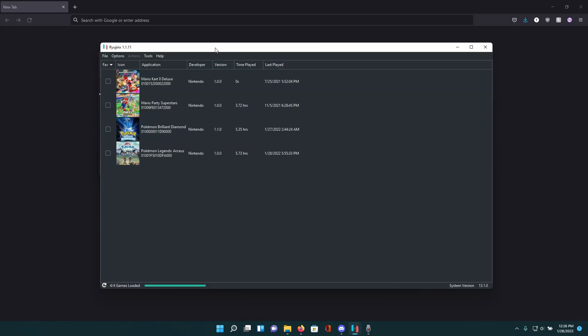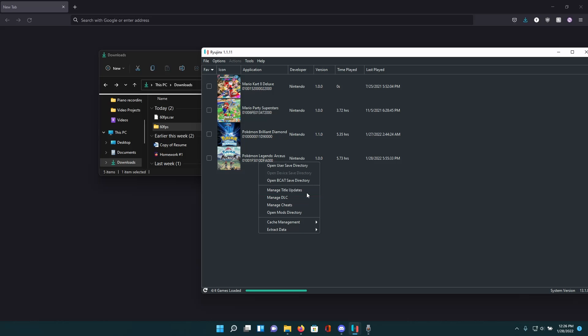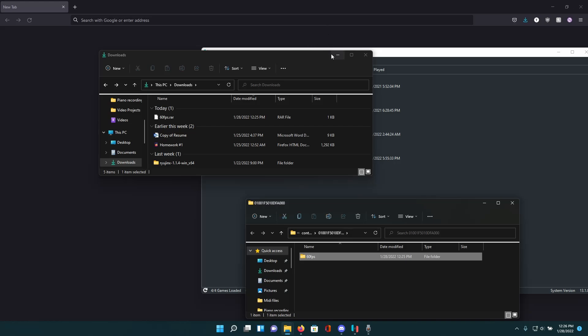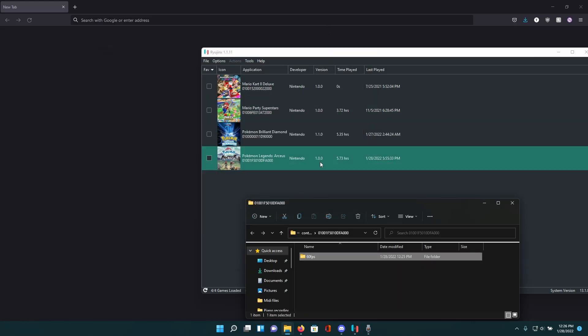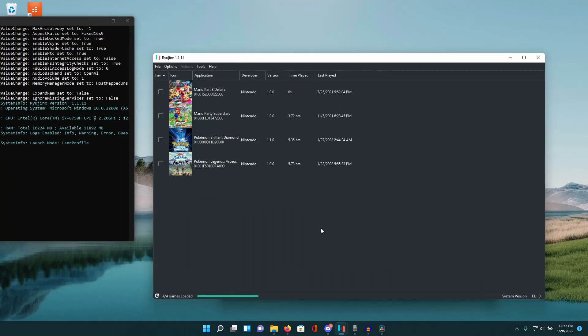Next, open up Ryujinx, right-click Pokémon Legends: Arceus, and select 'Open Mods Directory,' then simply drag the mod folder in there. One thing to know: this mod works on the base version, 1.0.0. Also, if your PC isn't fast enough to maintain 60 FPS, your gameplay will run in slow motion. That's pretty much all you have to do — now I'll leave you with some gameplay using the 60 FPS mod.